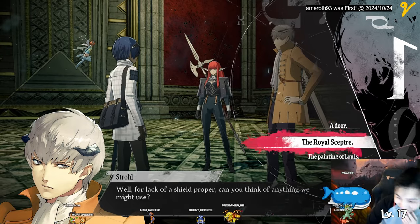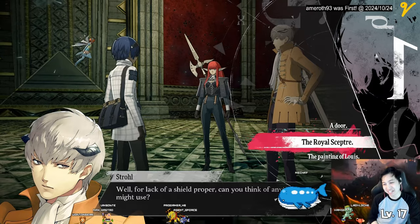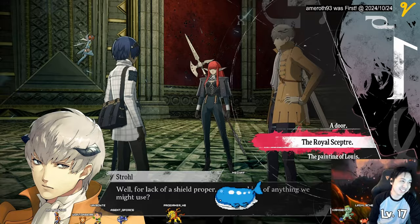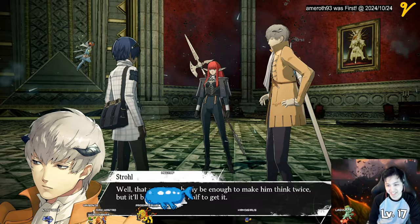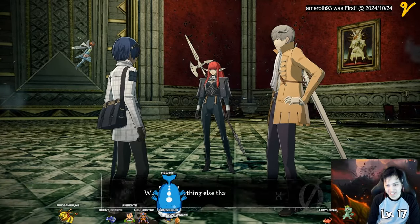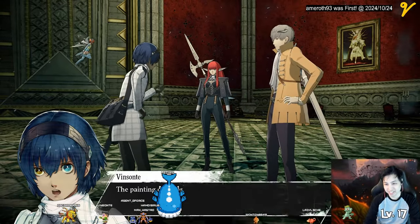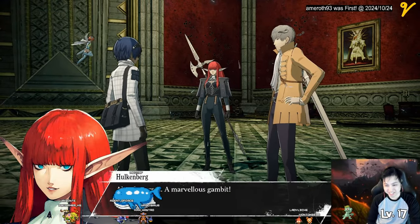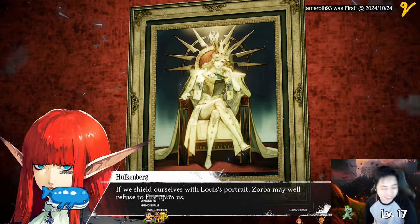Wait a minute — the royal scepter! I felt like that was the right answer, but I wasn't sure. The royal scepter is our only choice — that would probably be enough to make him think twice, but it'll be a trial and a half to get it. Then: 'For lack of a shield proper, can you think of anything we might use?' — the painting of Louise! The portrait — a marvelous gambit! Oh my god, I thought that was the true answer.